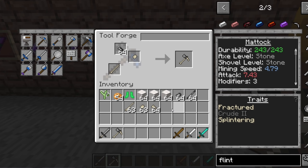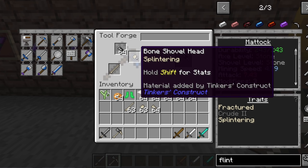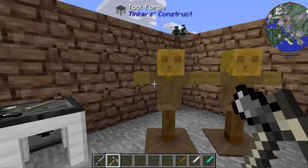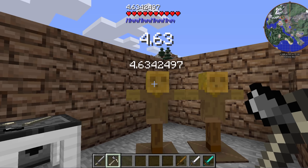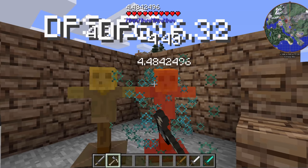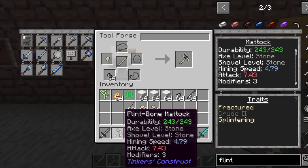By having a bone shovel head as well, that will give us the splintering effect, which gives us up to 5 hits. Let me demonstrate — the first hit is 4.03, then 4.18, 4.33, 4.48, 4.63, 4.78, and you can see it just keeps going up to a point that it stops. Essentially, if you start hitting stuff repetitively, the more you hit it, the more damage it's going to end up doing. That's what the splintering ends up adding on there.